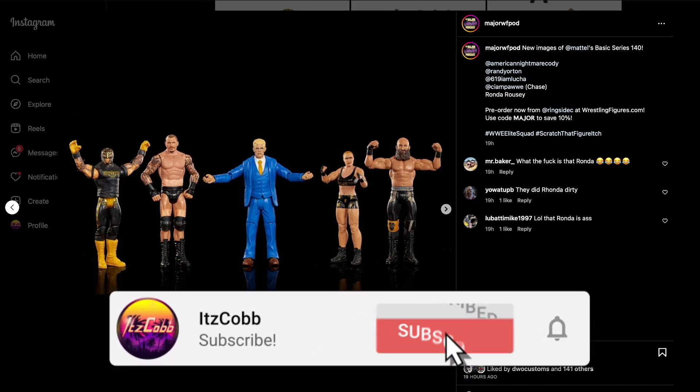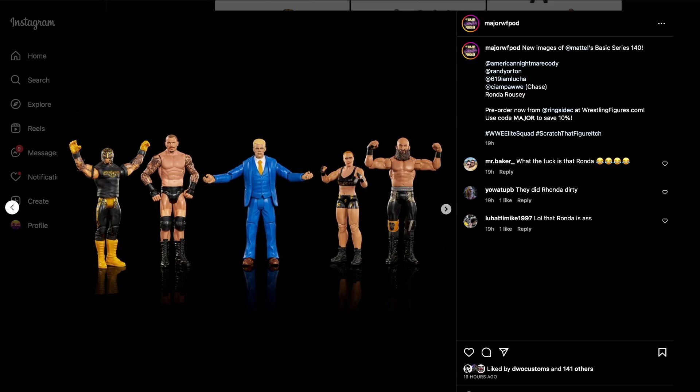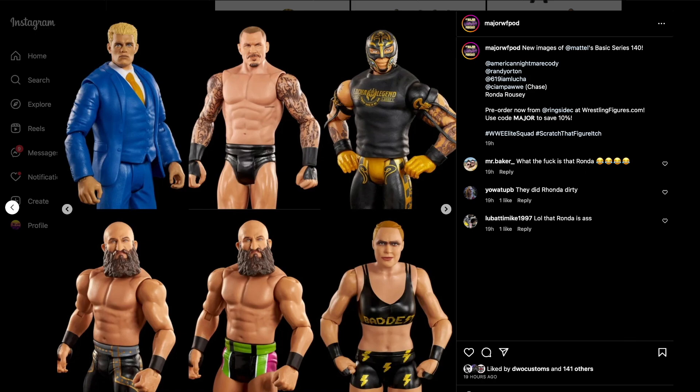The first thing they showed off was Basic Series 140. We have Ray Mysterio, Randy Orton, a suited Cody figure which seems to be a brand new mold, a Ronda Rousey, and Tomasso Champa — and Champa is actually the chase in this series.